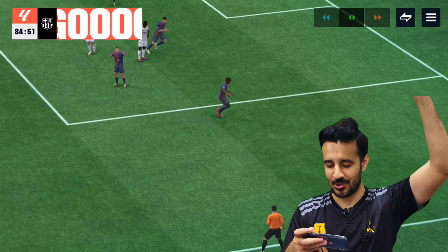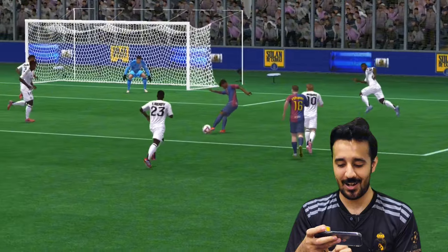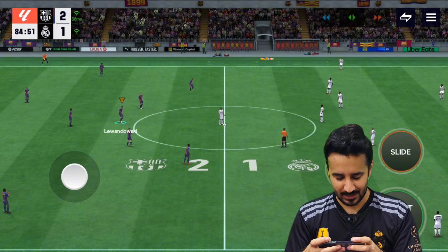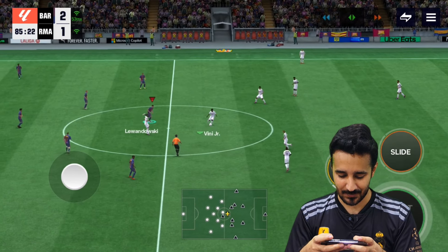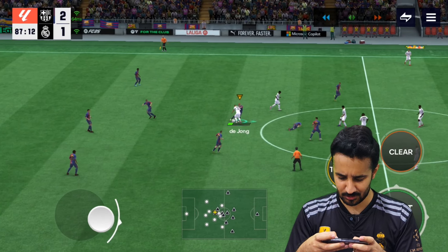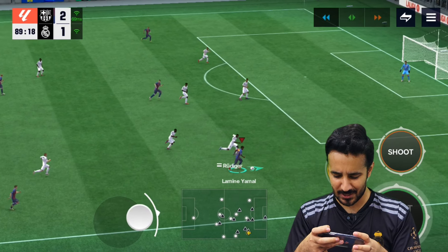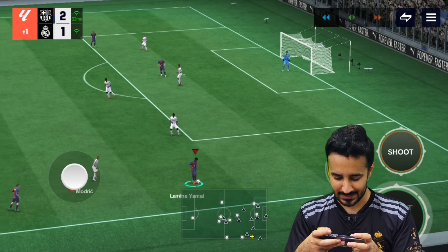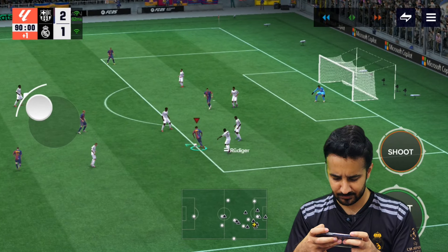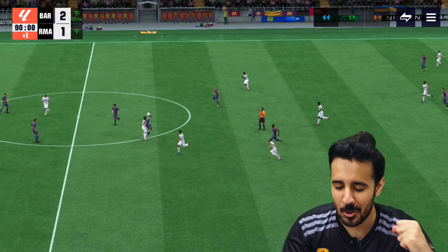We have the golden boy to score — Lamine Yamal just dominating in FC Mobile 25. I think this card is really OP, really smooth and quick for runs as well. We are winning and a few minutes are remaining. That was a really good hard stop — Lamine Yamal going for the hat-trick! Rudiger was really good but still gave us the ball. That was a bad shot but we are winning.